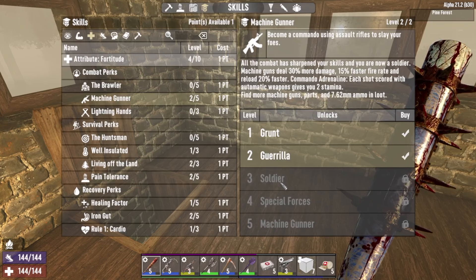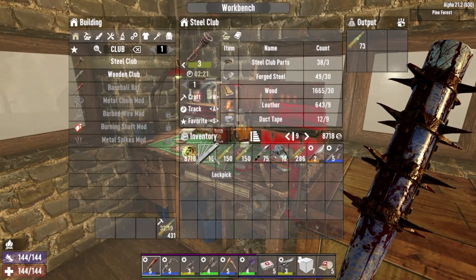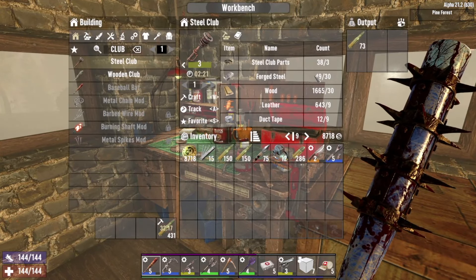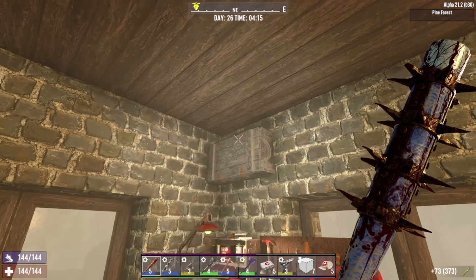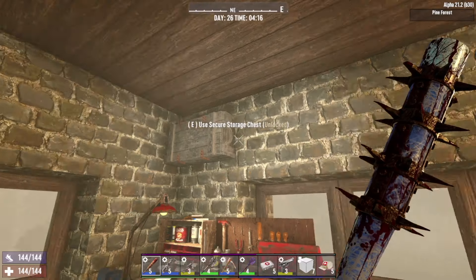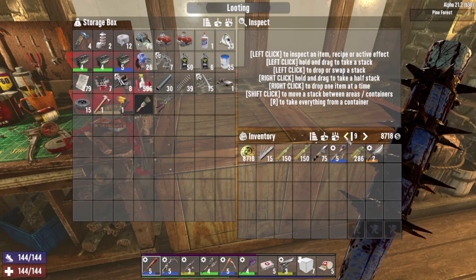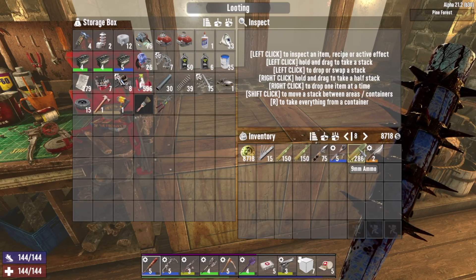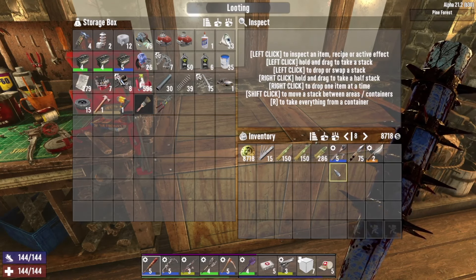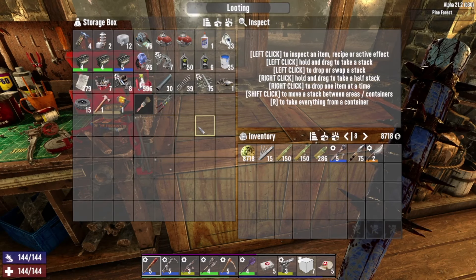I am making loads of 7.62 at the moment. I made myself 10 lockpicks and I've got nearly 500 on the craft here because we were getting a little bit low for my liking, which is annoying. We don't have loads of mechanical parts.